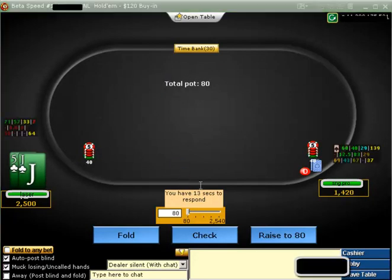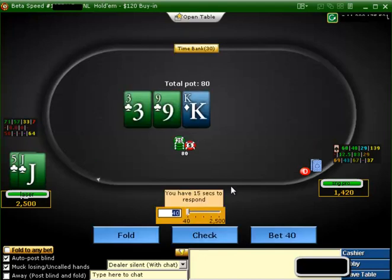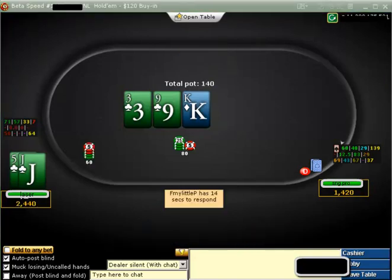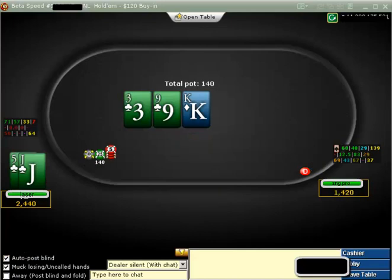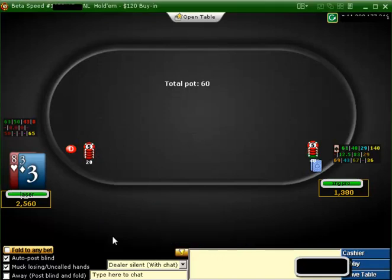So again he limps. Last time he limp-folded. He has 37 big blinds. It's a great spot for a donk. I don't think he limps many kings. We have a nice flush draw — it's a pretty easy way to just take it down. We could easily just be checking in the big blind with a lot of kings — a bunch of kings without a kicker.